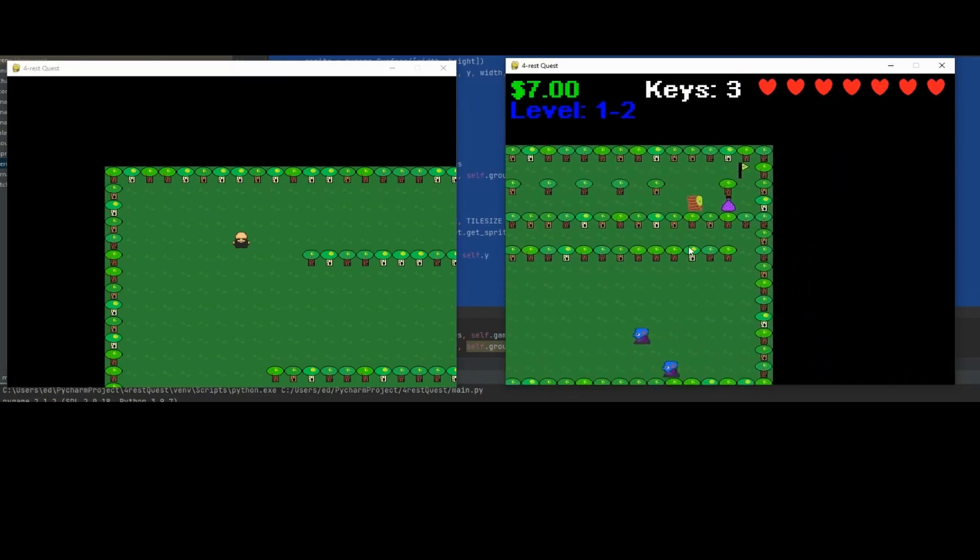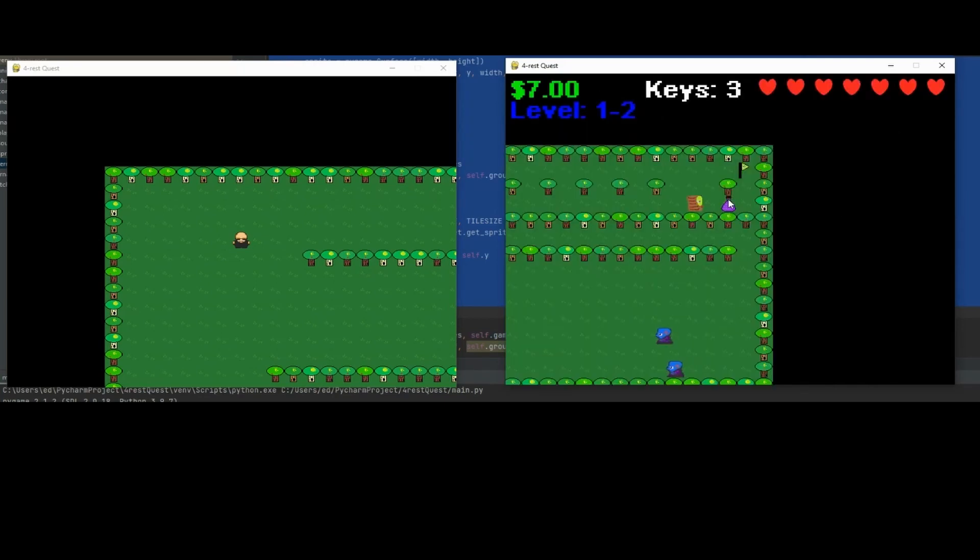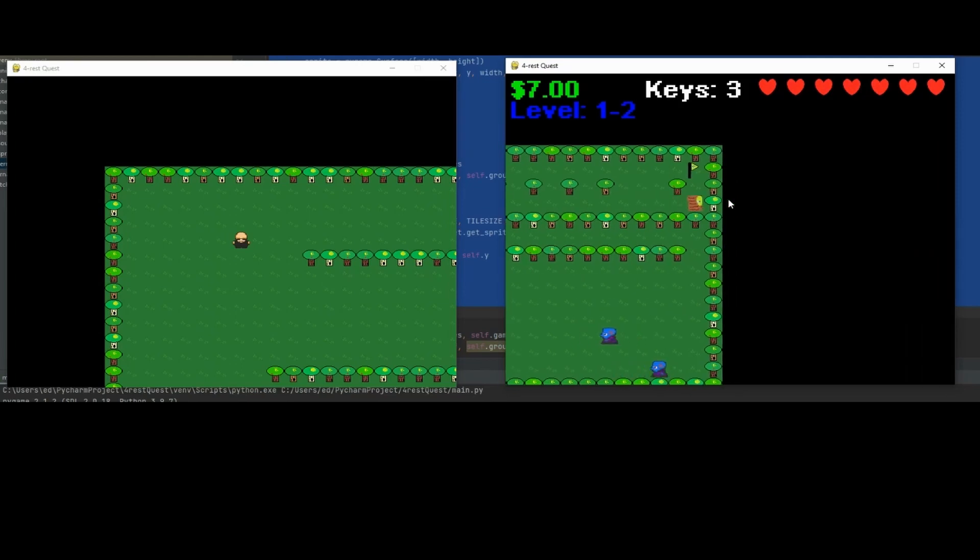We're also going to be able to hit escape and have a resume option or exit game. We'll resume, then we'll hit this potion — it gave us an extra heart. We've got it set where we show seven hearts. We can get more, but it just won't show the rest of them.